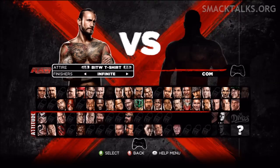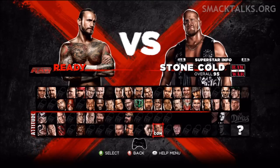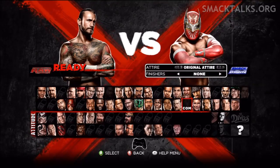You also want to set infinite finishers. Once you've done that, choose any opponent. You're best off choosing someone that's a high flyer so that they go top rope, so I'm going to choose Sin Cara.